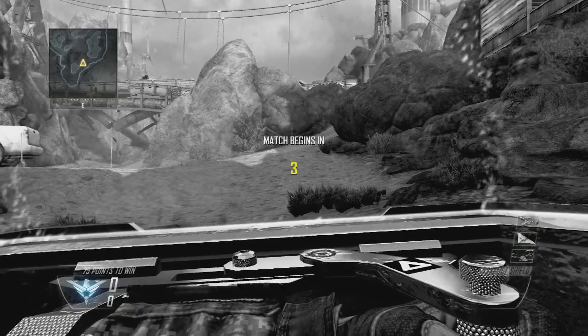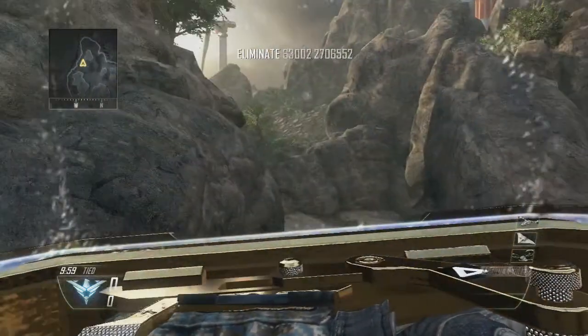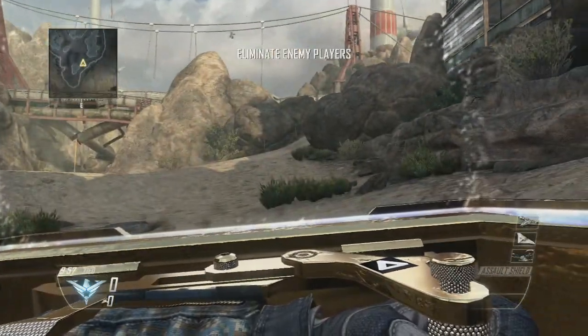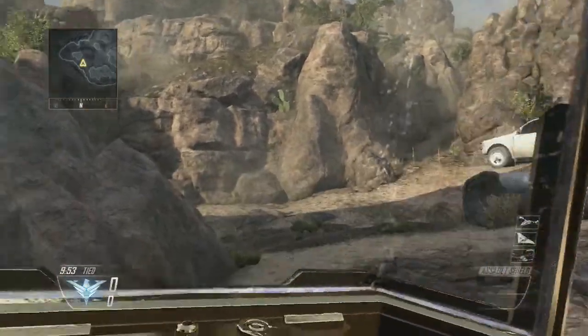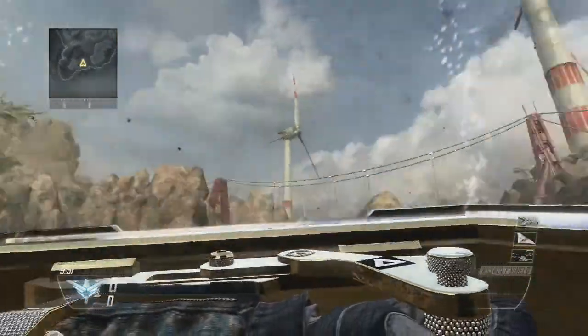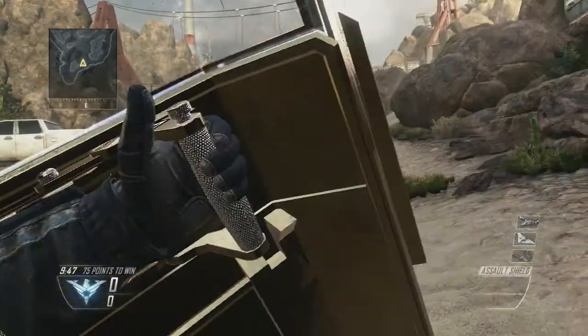So if we look right here, the game's about to start. We can see this beautiful Diamond Camo already on the handle and stuff. You can bash — you can see that handle right there, that looks really sexy. You can see my little emblem that I made in like 10 seconds.